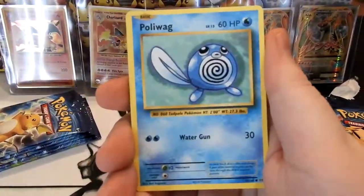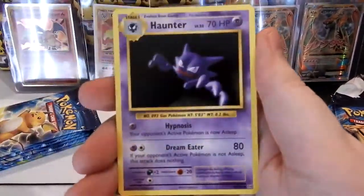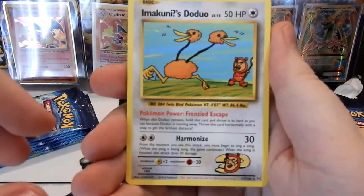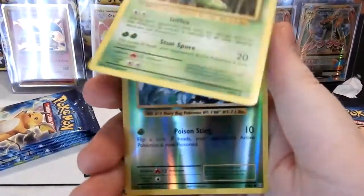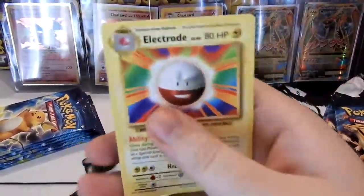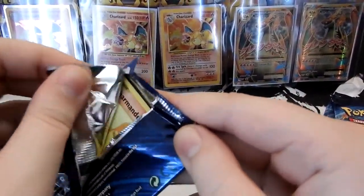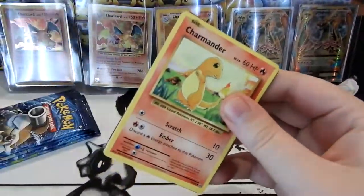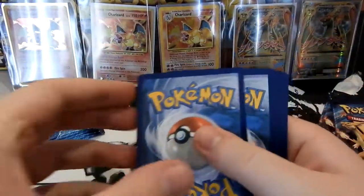We got a Magikarp, Seal, Poliwag, Tangela, Voltorb, Haunter, Imakuni's Doduo — I always have to second guess myself on how to say that — Metapod. Our Reverse is a Weedle and our Rare is just a normal Electrode. I hate how many Rares there are that don't have holographic versions. You can only get a Reverse of Electrode — there is no holographic Electrode.